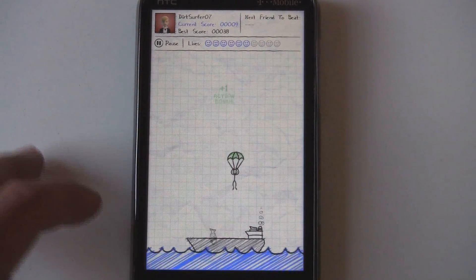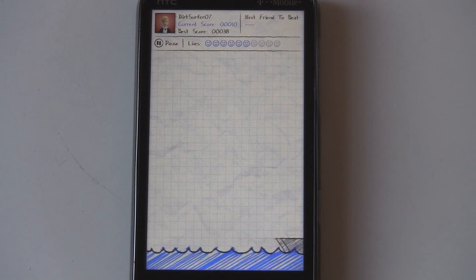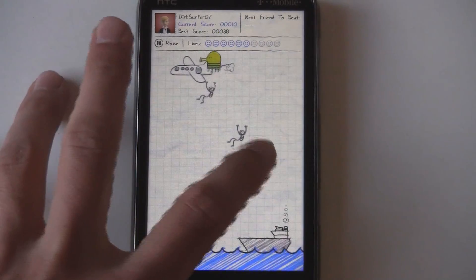And sometimes there's helicopters. If the helicopter hits your guy, then the blades will chop him to pieces. So you have to tap on it five times in normal mode, or three times in easy mode.